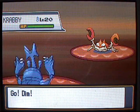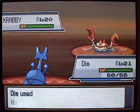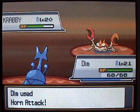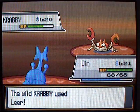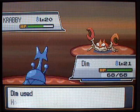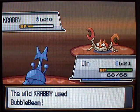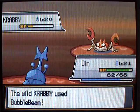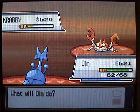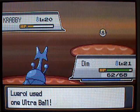Krabby is definitely a good HM Pokemon. It can learn Cut, Strength, Rock Smash, Surf, Dive — all this good stuff. I'm going to weaken it down slowly but surely and then try to catch it. I'm not going to use Krabby on my actual team, but I would definitely recommend Krabby. It has really high physical attack. Usually Water-types are more on the Special Attack end, but this one's a good Physical Attacker.